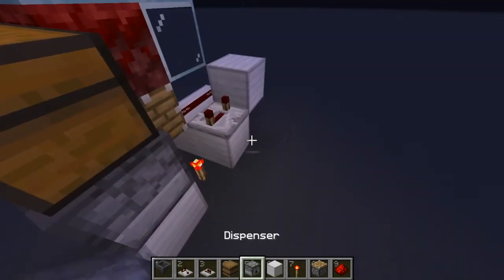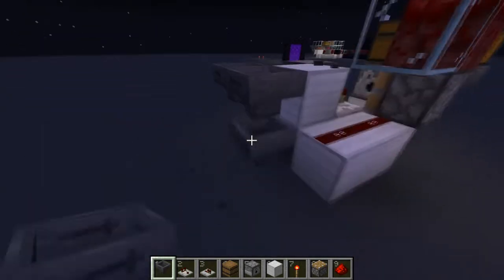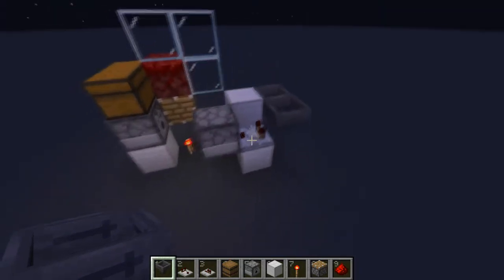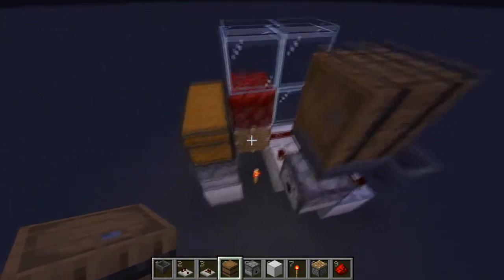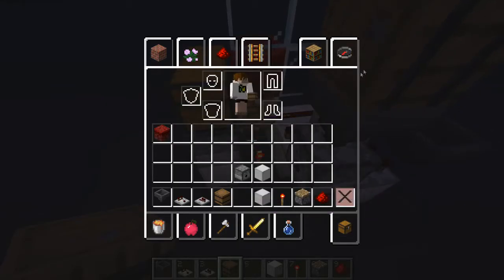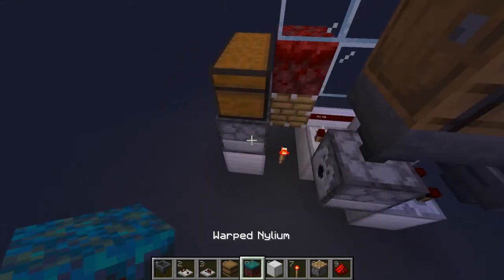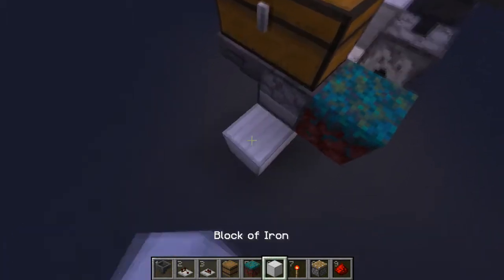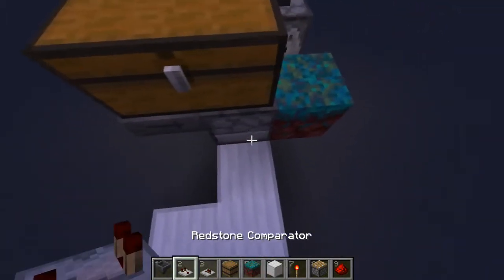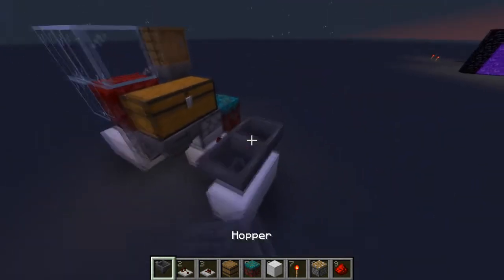Now we're going to get onto the second dispenser. Place a dispenser here, run it at the back, place a comparator going into the dispenser, then make a hopper clock here so we can power it, and on top place a barrel. Then get your second piece of fungus — you can do warped or another crimson, it doesn't matter — put that right here. Now come back over and run the hopper clock into here. This is our bone meal one, so run the comparator here.